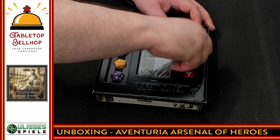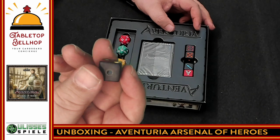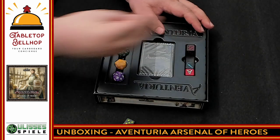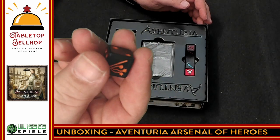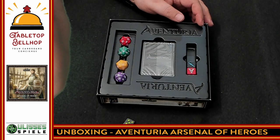And then we have different colored D6s for different types of weapons. So yes, we have a bow damage die, which is green. Then we have — I don't know what orange would be — flail dice, so flail damage dice. The 6 is a special symbol on that one. Very neat. Then we have fireball dice.